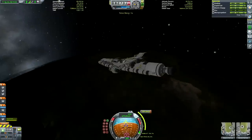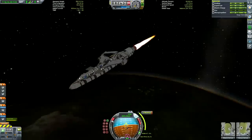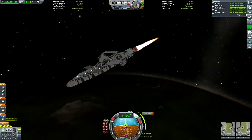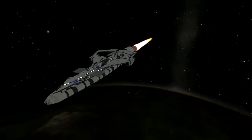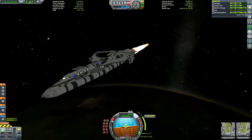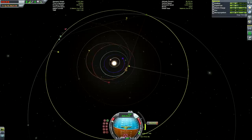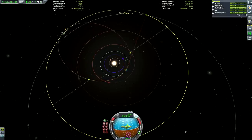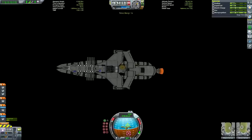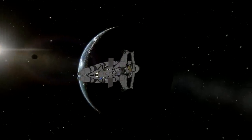We're going to continue not using nuclear engines for the transfer stage, just because I've gotten used to having nice relaxing missions without worrying about multiple burns at periapsis. Just doing every single burn in one big go using the Rhino engine. When I finish this series and go back to more efficient missions, we may go back to nuclear engines or something more efficient for vacuum like the Poodle or the Wolfhound. But for now I'm enjoying the relaxing pace of using the Rhino.